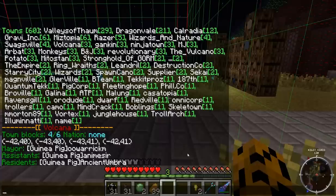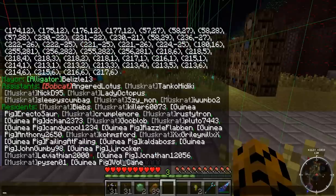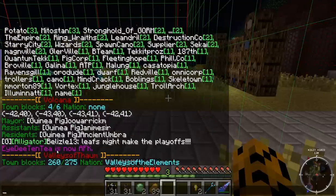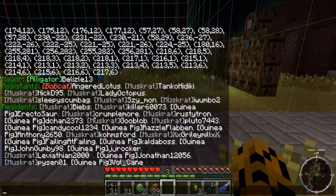Let's do a bigger town — /town info Valleys of Thaum. You can see what nation they're in. Valleys of Thaum is in the Valleys of the Elements nation, while these guys are in no nation. You can see their town blocks — they have a lot more — and of course all the ones they own, the mayor, assistants, and residents.